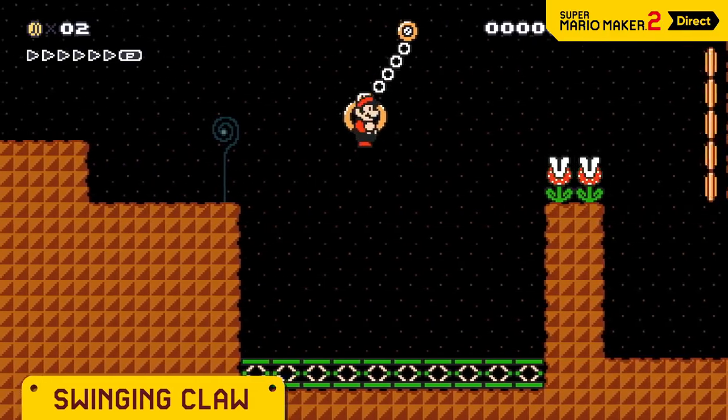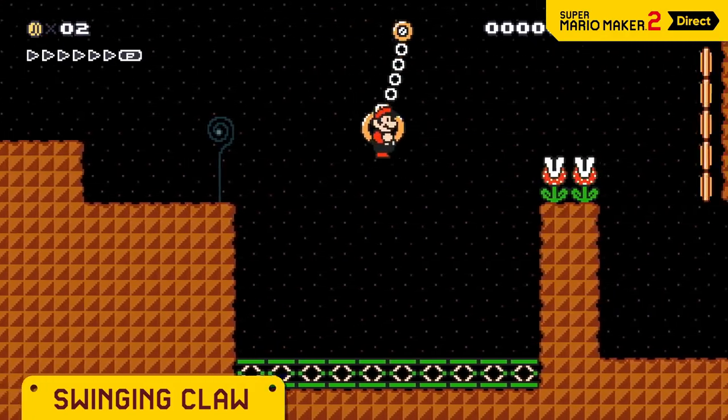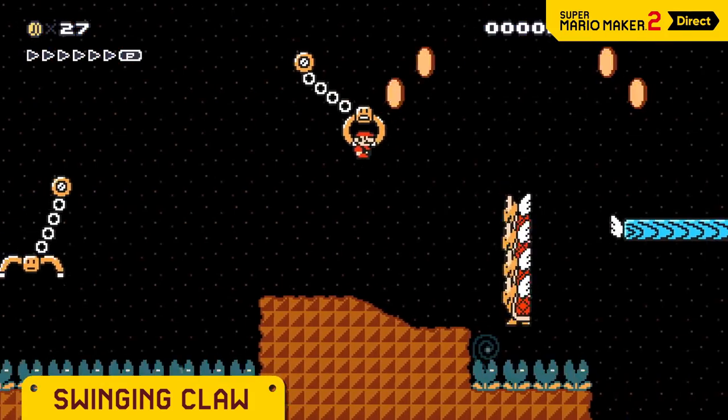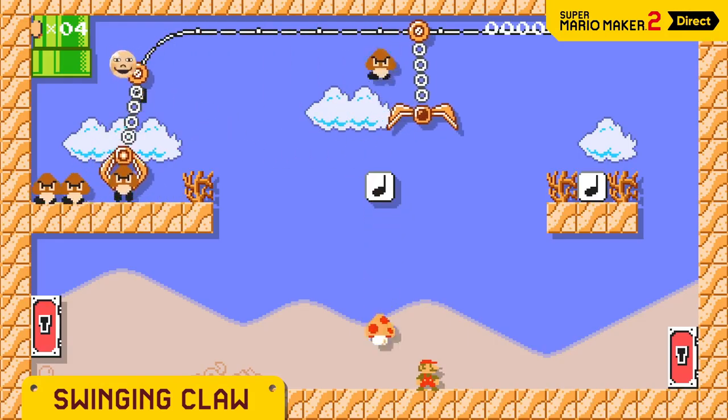Let it grab you. Build momentum. Then jump. Mario can even use these to send himself flying. Bet you could even make a crane game.